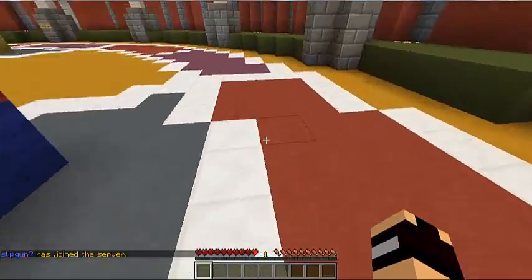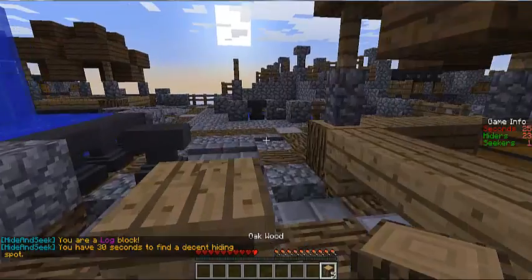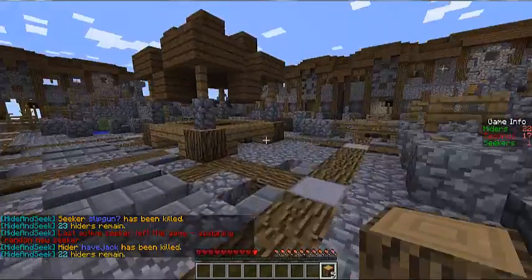And you have to pick a spot on the map and hide in it. So I'm disguised as an egg block, or an old wooden block. As you can see, we just look like the block - like that bookshelf we just ran off.